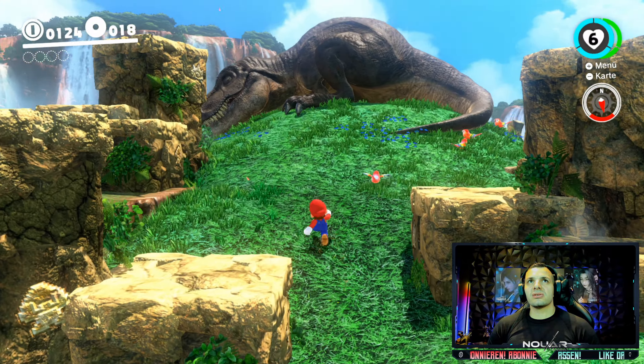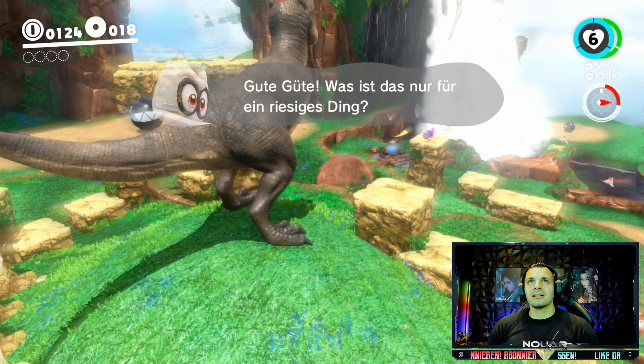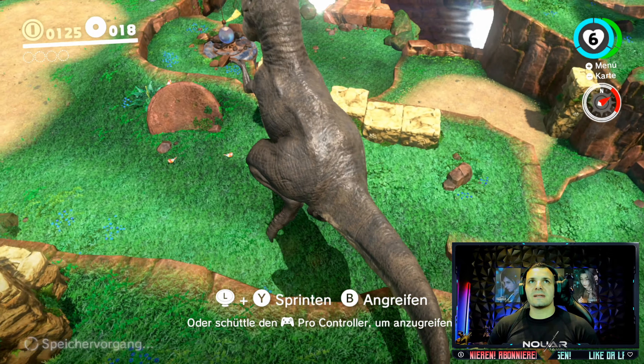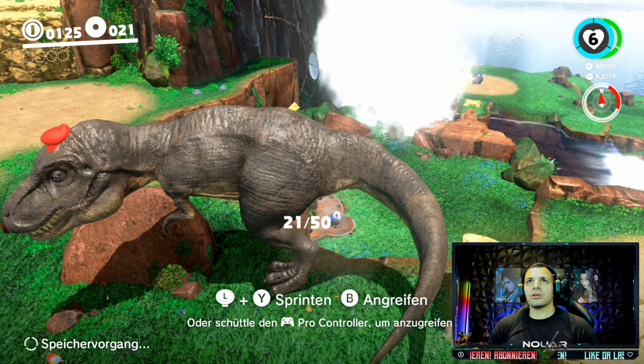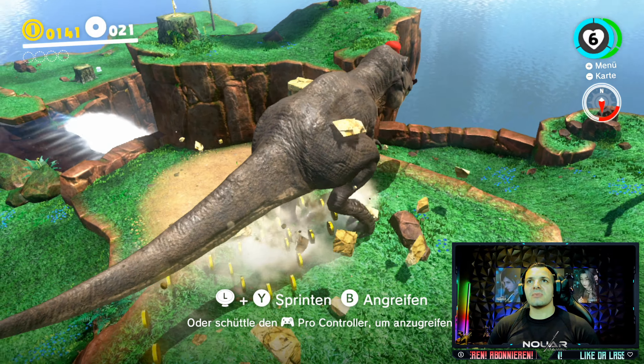Ich hab doch vorhin gesagt, man kann so ziemlich jedes Viech kapern. Ja, auch den. Dann können wir uns nämlich die nächsten drei Purple Coins holen. Ja, die könnt ihr euch auch mit dem T-Rex holen. 21 von 50, meine Freunde.